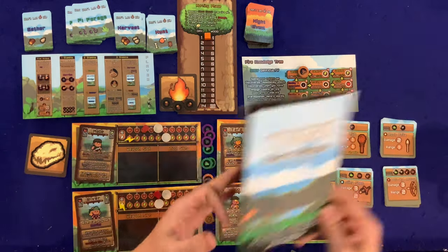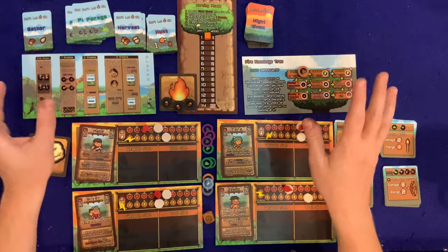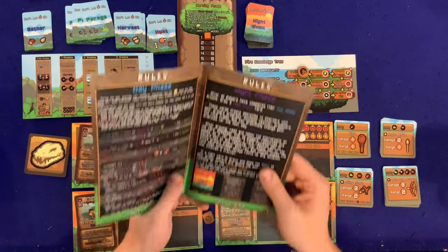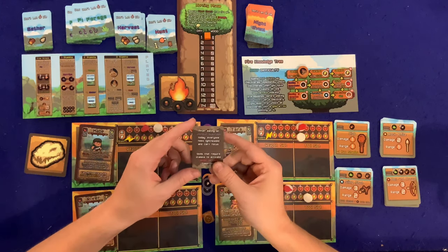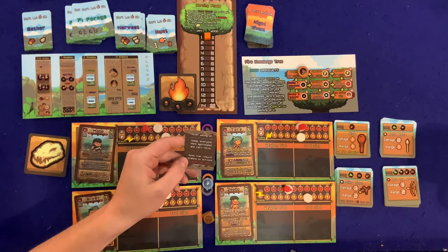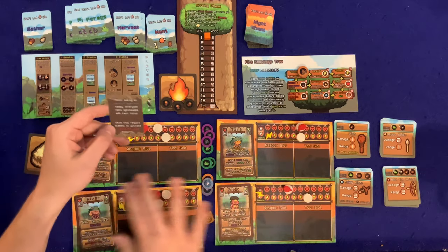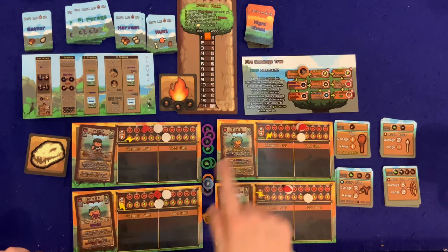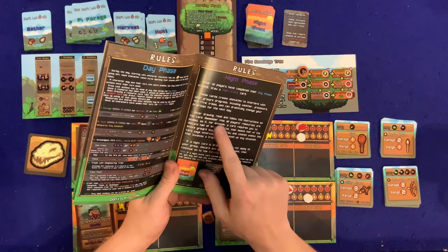Before ending the day phase, note that during the night phase everyone loses one health from bug bites and such. We're done with the day phase — every player has taken their turn. Drawing a night event card: 'After eating an unknown mushroom, everyone feels lightheaded and can't focus — skills that require stamina to activate cannot be used tomorrow.' That means the spend-X-stamina actions are blocked for the next day.